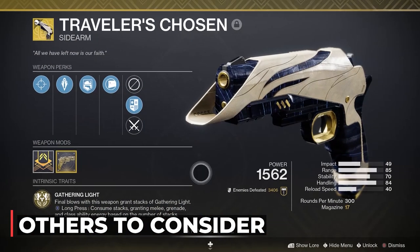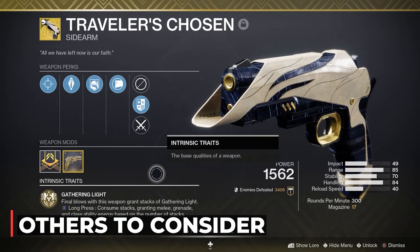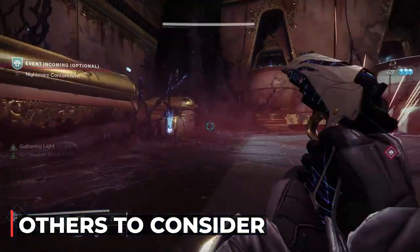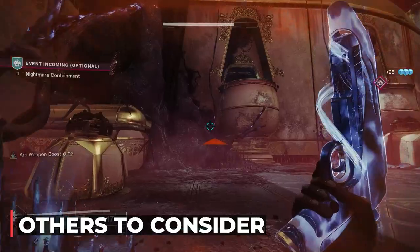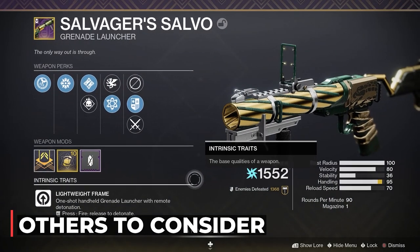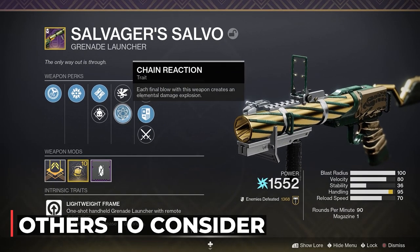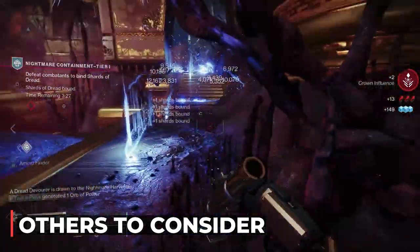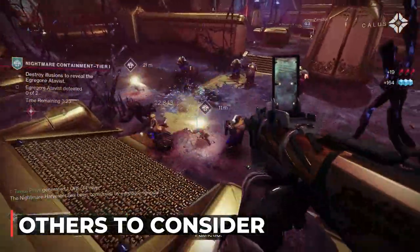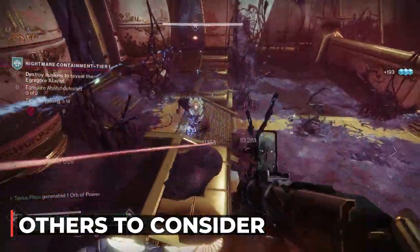Traveler's Chosen, one of my favorite sidearms and the only kinetic exotic sidearm with osmosis, so you can still have it be ARK. Get ability energy with its exotic perk and maybe pair it with my next honorable mention — Salvager's Salvo, an amazing legendary ritual weapon from Season of the Chosen. ARK energy grenade launcher with chain reaction — just everything blows up. I'm sure we will start seeing this weapon out more. Just wait.